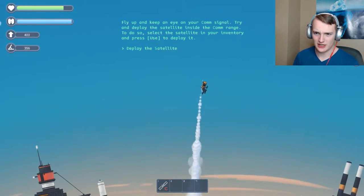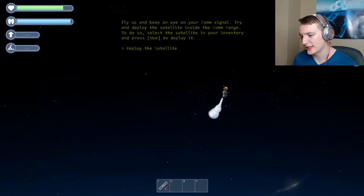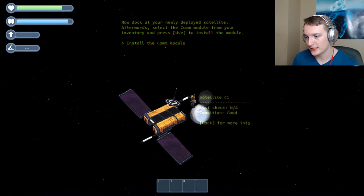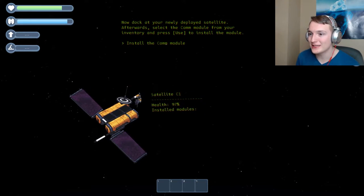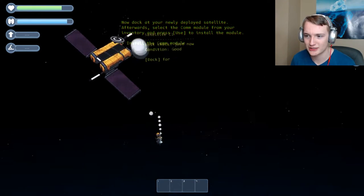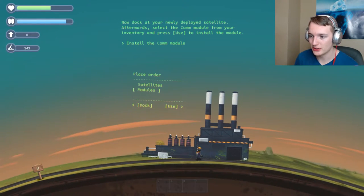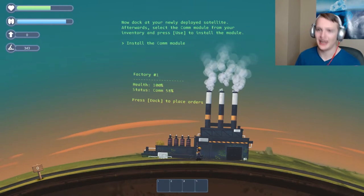There's our satellite - it picked it up. We have to go to altitude 1000 to deploy it, so let's head up. That looks great, let's deploy it right here. Boom - can't deploy at this speed. Boom, we deployed our very first satellite! Use the install. I want to dock - install modules, nothing... install communications. Wait, I have to go back down? I didn't know I was supposed to have a communications module. They did not tell me this. I wonder if I can die - I'm too scared to test it.